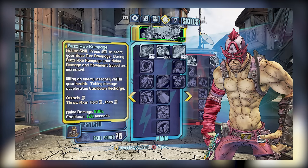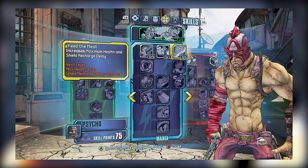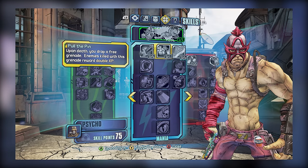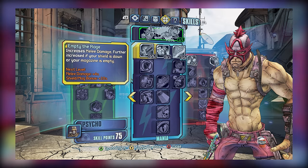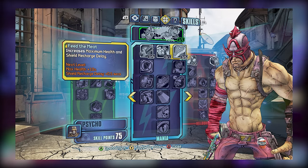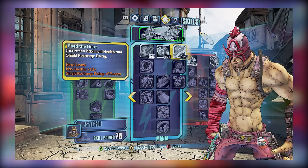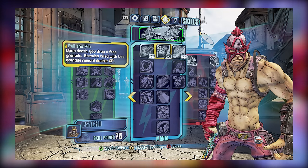For tier 1, we have three skills: Empty the Rage, Pull the Pin, and Feed the Meat. Of these three, Pull the Pin is kind of useless since you won't be able to gain XP at max level. As for Empty the Rage, it provides a melee damage bonus and an additional bonus when your shield is down, while Feed the Meat improves your max health and increases your shield recharge delay. Both of these are great skills depending on what type of build you're going for, and Pull the Pin is something you're going to want to avoid.